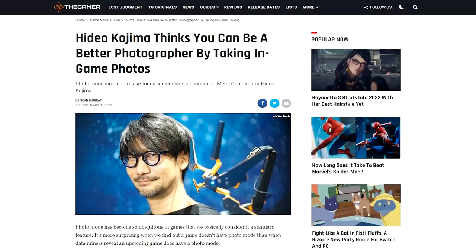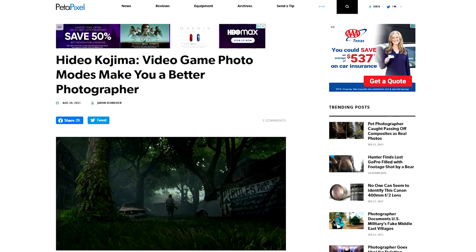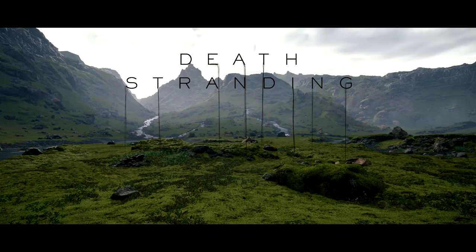On August 28th, 2021, Hideo Kojima tweeted out that you can learn photography using video games. Shortly thereafter, media outlets picked up on this and started spreading the word that you can learn photography using video games. And you know what I think, Kojima? I agree with you.